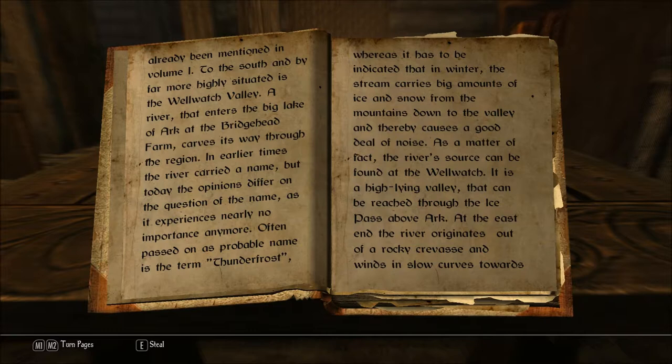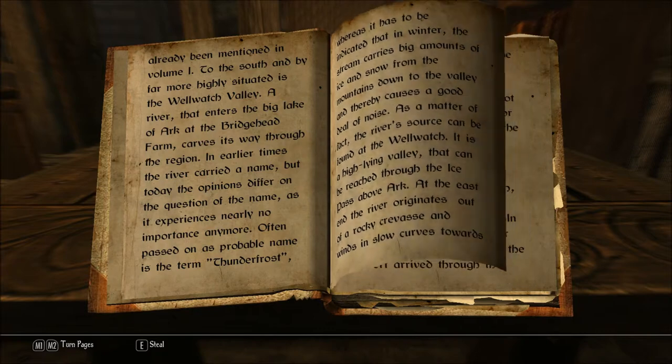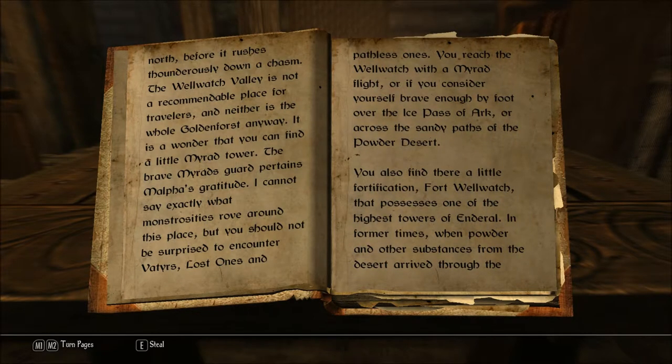In earlier times the river carried a name, but today the opinions differ on the question of the name, as it experiences nearly no importance anymore. Often passed on as probable name is the term Thunderfrost, whereas it has to be indicated that in winter the stream carries big amounts of ice and snow from the mountains down to the valley, and thereby causes a good deal of noise. As a matter of fact, the river's source can be found at the Well Watch. It is a high-lying valley that can be passed through the Ice Pass above Arc. At the east end the river originates out of a rocky crevice and winds in slow curves towards north before it rushes thunderously down a chasm.